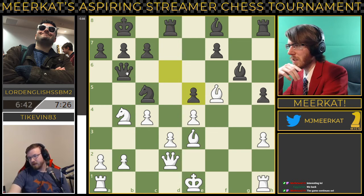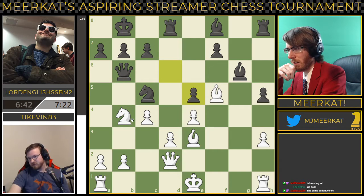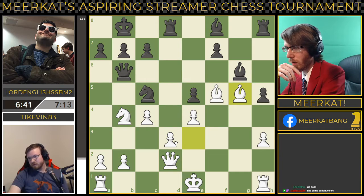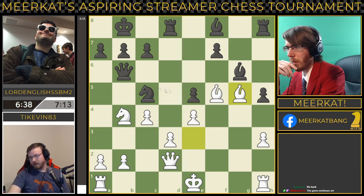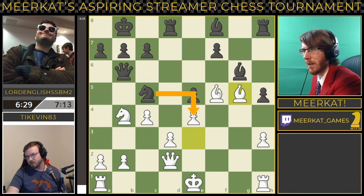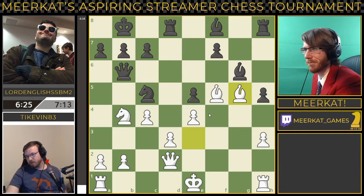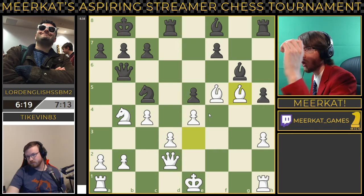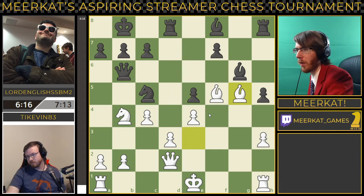There is an idea here for black to try to get some pressure on. Basically, if he can get this queen out of here, he can bring this rook down, and this rook can just cause some havoc if it can get down. Knight takes on e4 looks good. There are a lot of moves here that Lord English can make that don't look obvious — his best moves are ones that don't look obvious because it looks like you're giving up material.